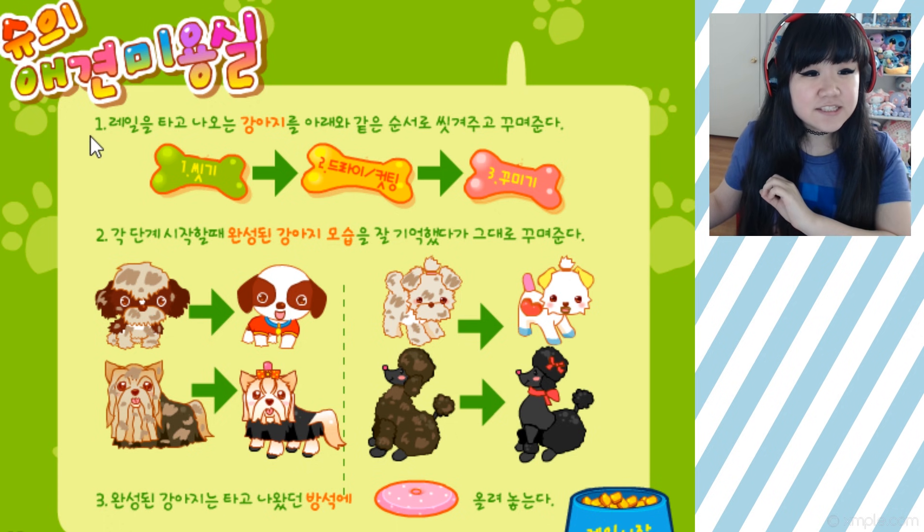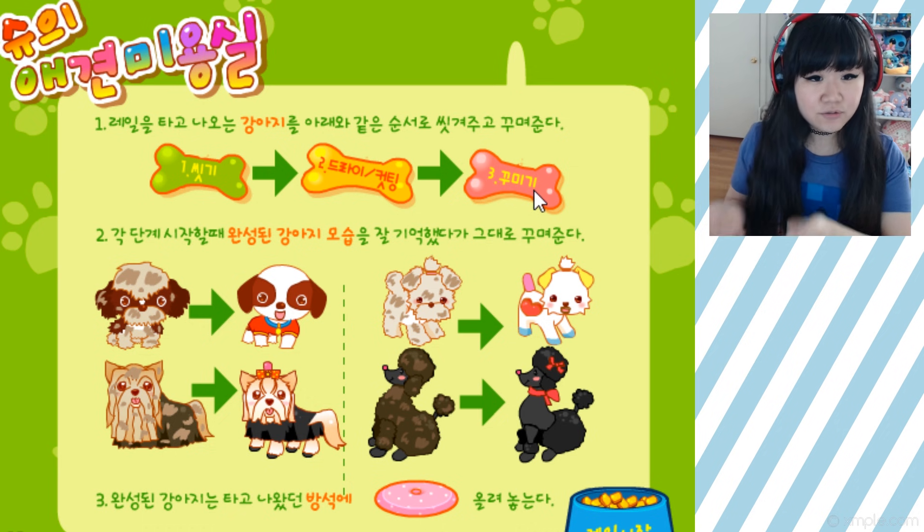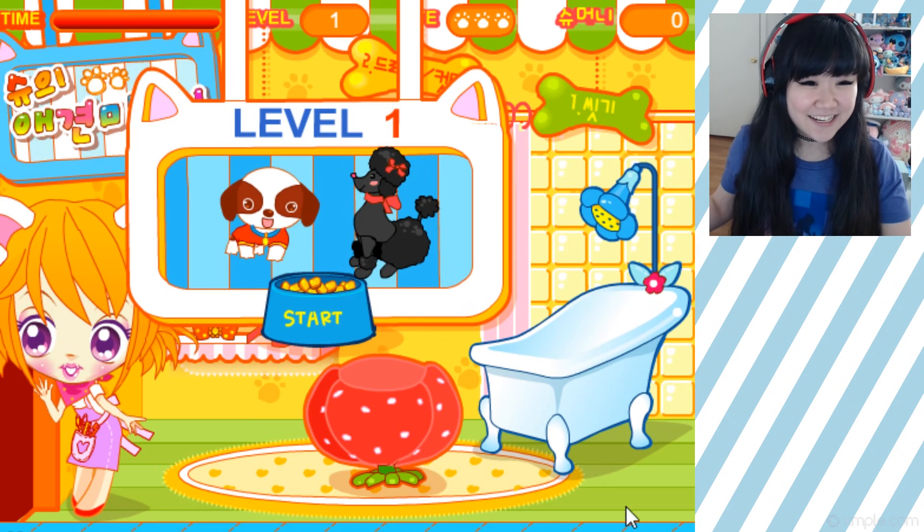Number one: follow the steps to groom the dog on the conveyor belt. Number one is to wash, number two is to dry and do a haircut, and number three would be to decorate — you know, make them all pretty. Number two: remember how the dog is supposed to look and make them look as they did in the beginning. Doesn't seem too hard, so let's get it started — level one!